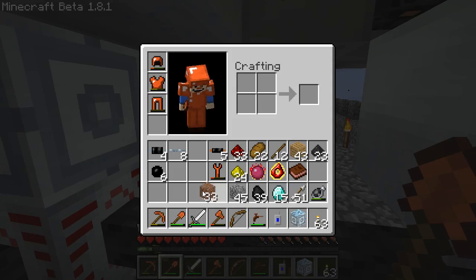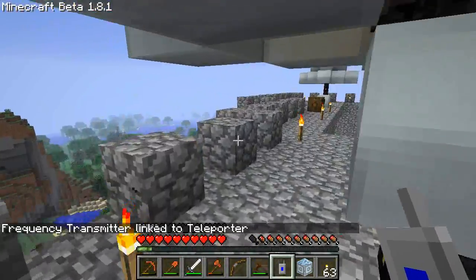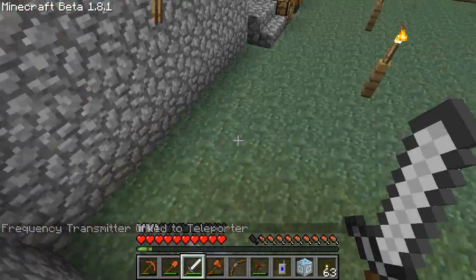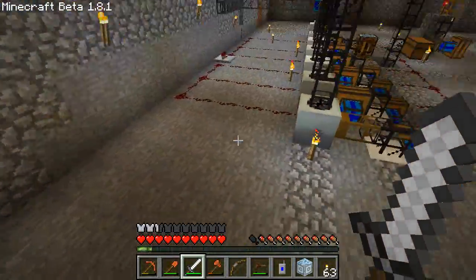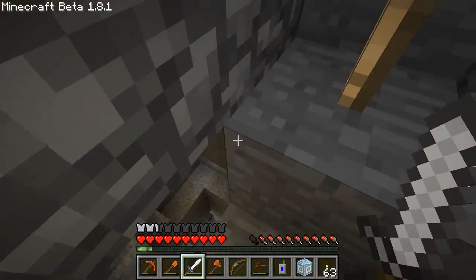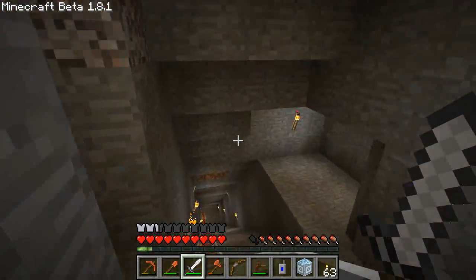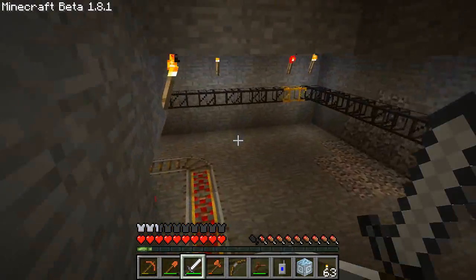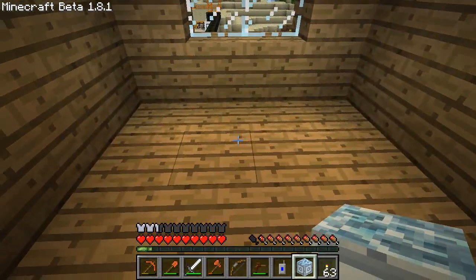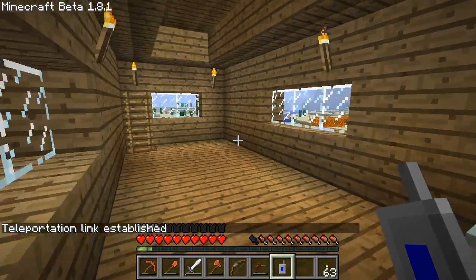We're going to use our one frequency transmitter on this one, and that links it. Then we need to go put the second one down and link them together with the frequency transmitter, and then use redstone and a lever - so when I flick the lever it will, assuming everything is set up right, teleport me. I'm going to place the second teleporter on the second floor of my house up by my quarry stations. And there we go - teleportation link established.